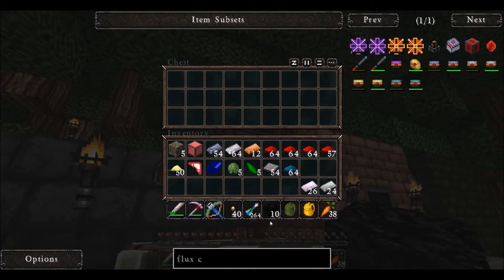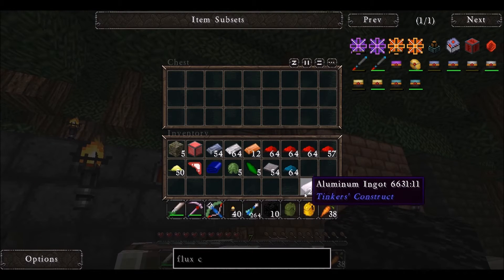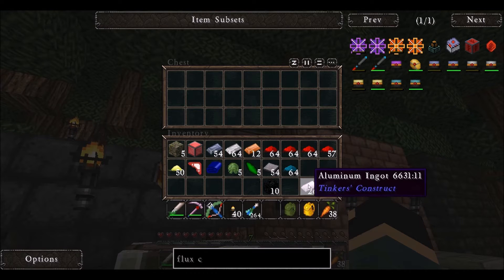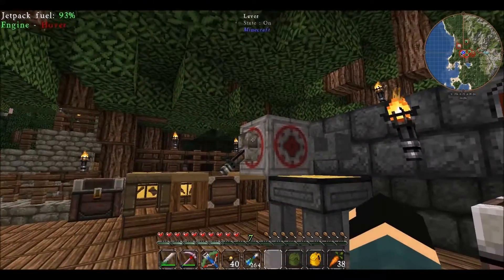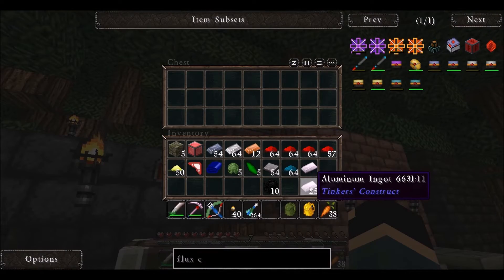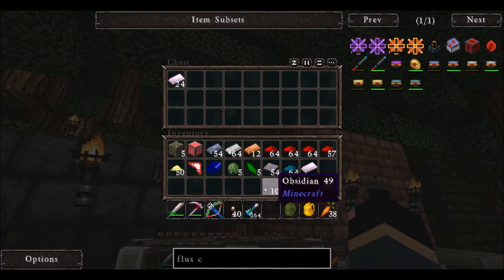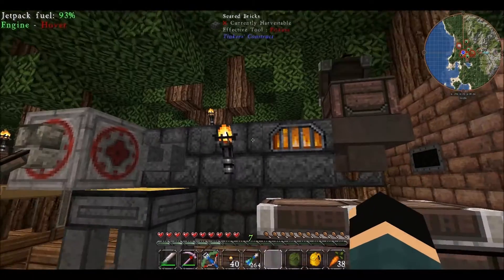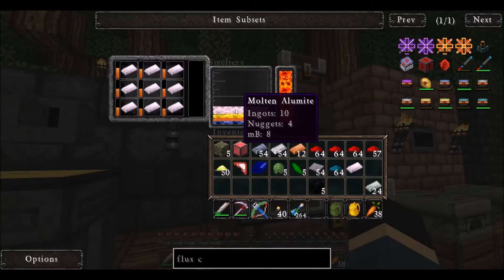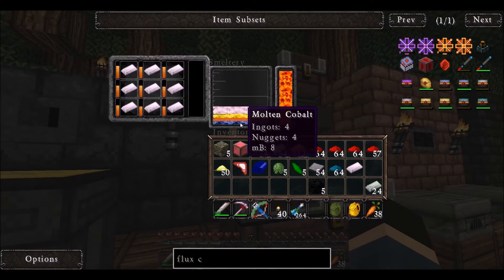The recipe for Alumite, which is what I want to make, is double the aluminum — it's five aluminum. So I'll go ahead and melt down 25 aluminum. I believe I also need just five obsidian and 10 iron. Once that all gets smelted down I should have more Alumite — I have a little bit right now, but I would like more. I also did make this bow, so I have two bows now.